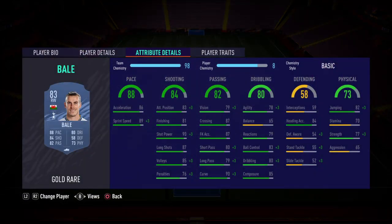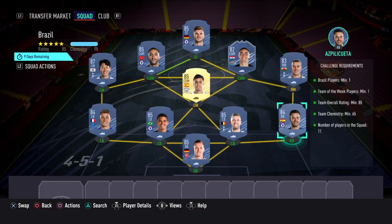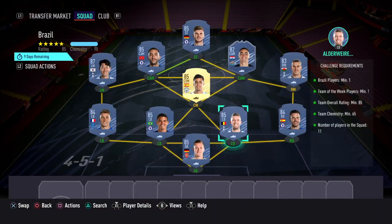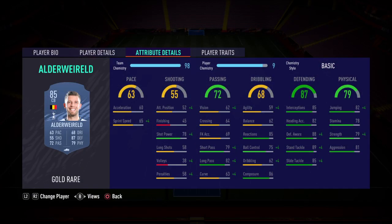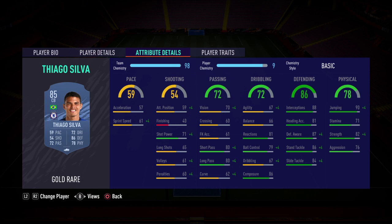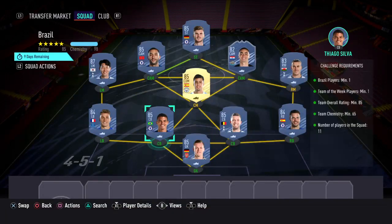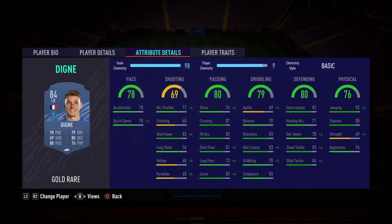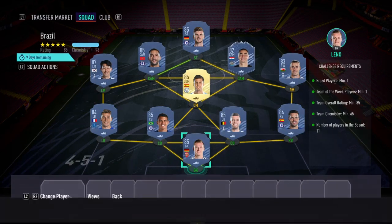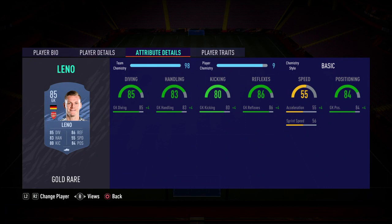Right mid — Bale again; right back — Azpilicueta; centre-back — Alderweireld; centre-back — Thiago Silva; left back — Digne; and finally in goal — Leno.